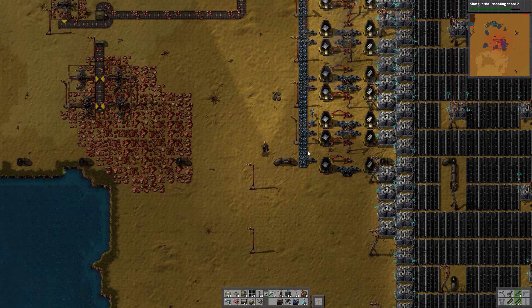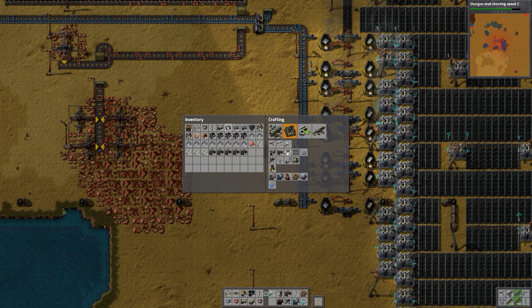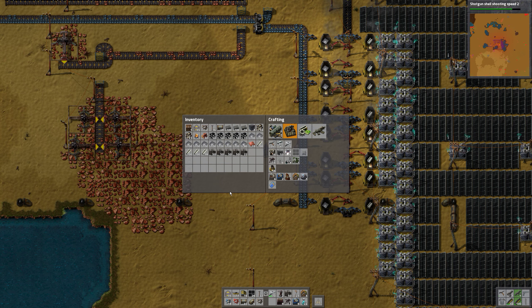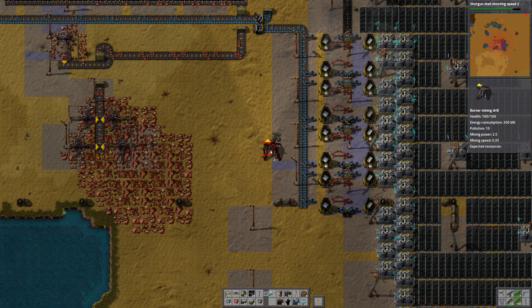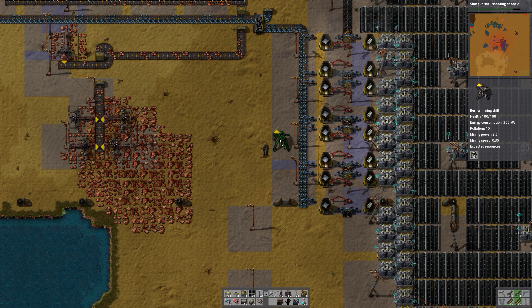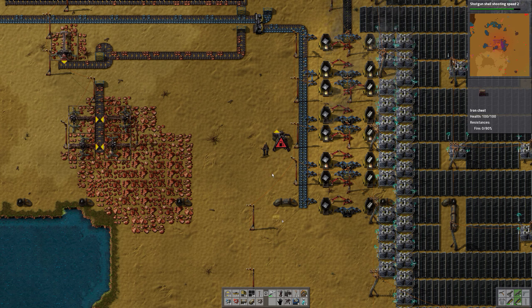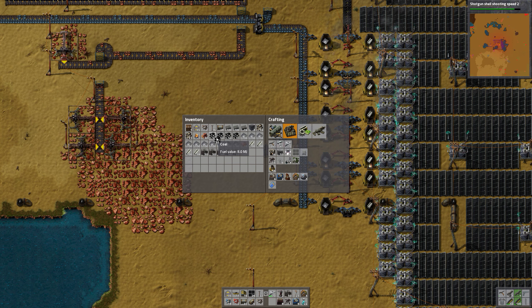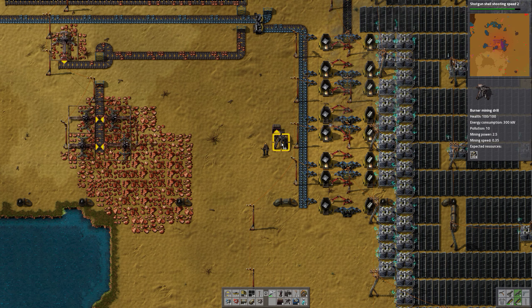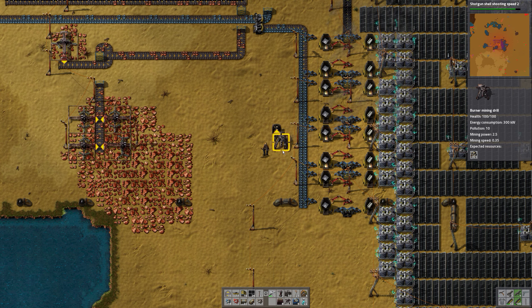Maybe I should move all these turrets. I just found one spot of stone — let's place a miner for that, and a chest, and just add some coal into it.